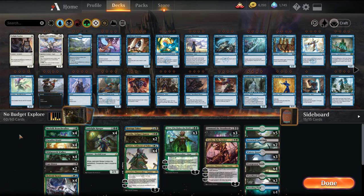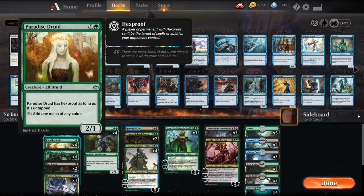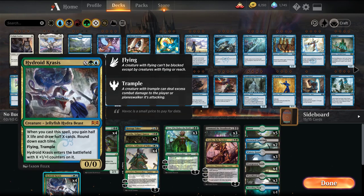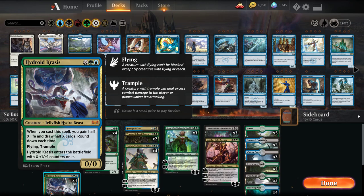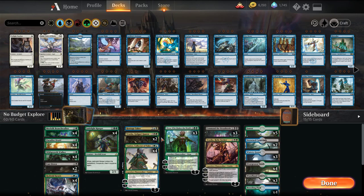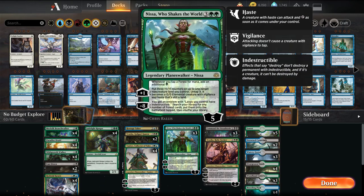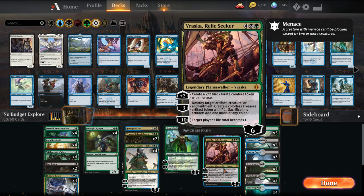What this deck's doing, a little different than the others - we're still built around explore, still trying to gain a lot of life. We're a bit more of a ramp deck, playing Paradise Druid. Our mana sinks are Hydroid Krasis to refill our hands and gain more life. We're trying to throw stuff into our graveyard with Tamiyo, and we're including a bunch of Planeswalkers. We still have the Vraskas, we're playing a Hostage Taker - you get this free in one of the starter sets.